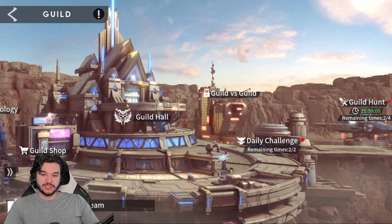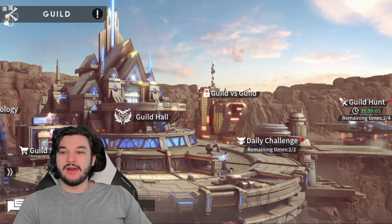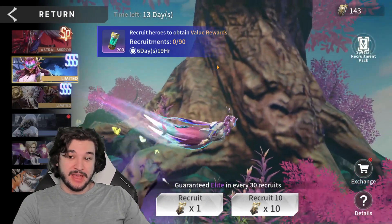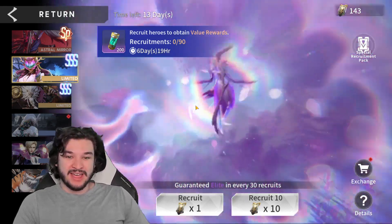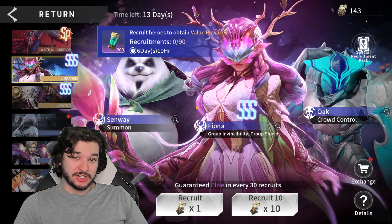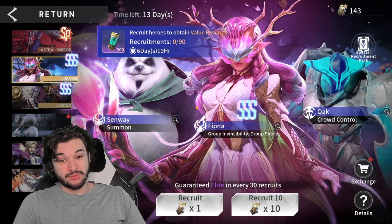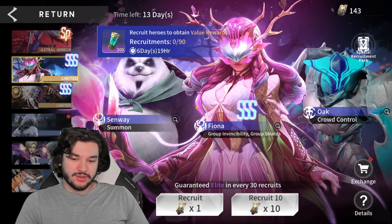I'm going to go back to the drawing board to mess around with gear and see if I can beat it. I just wanted to show you guys what's going on and how to access all the different stuff, as well as my initial opinion on the new character. My initial impression is that Fiona is going to be excellent — if you are wondering whether to summon for her, she's going to be quite good and could be useful in the new dungeon Roulette of Truth.